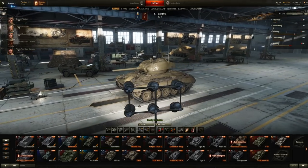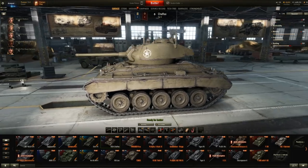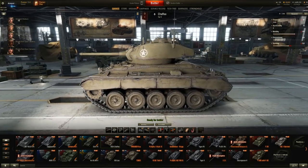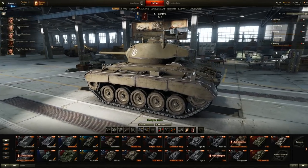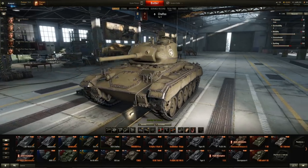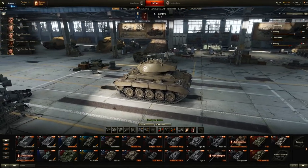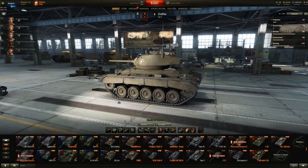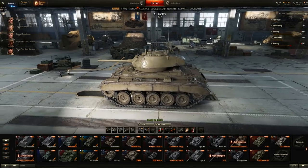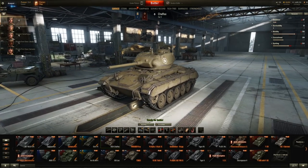Then we've got the light tanks. These are going to be the fastest, smallest tanks in the game. Usually they don't have a huge weapon on them — they are built for speed. They actually play kind of like scouts in this game. Their job is to go out, spot the enemies so our bigger guys can take them out. That's generally how a good light tanker plays. But not all light tanks are scouts. There are actually over 400 tanks in this game, so each tank plays a little differently, but as a rule of thumb, light tanks are usually scouts.